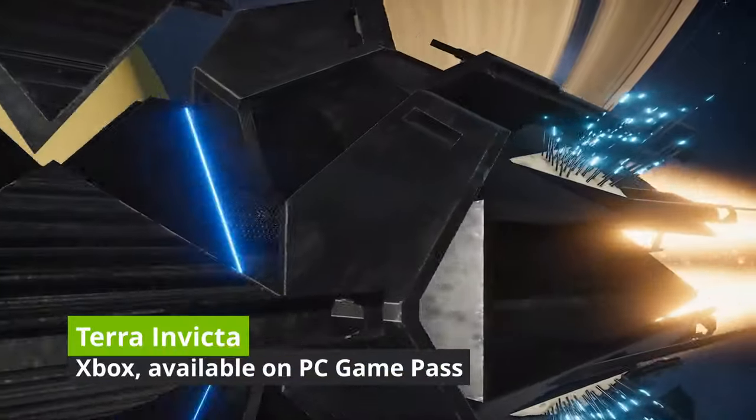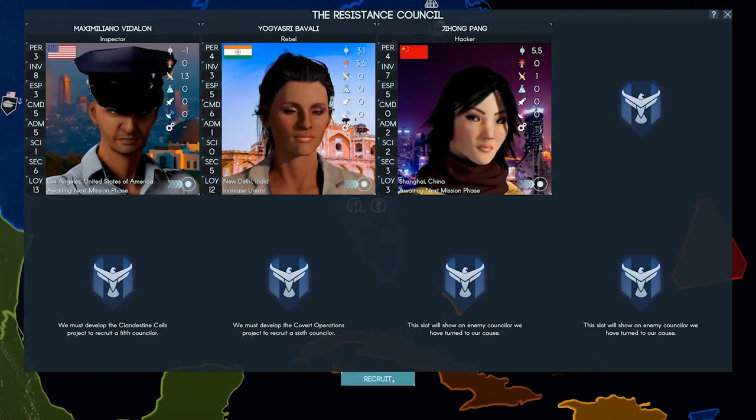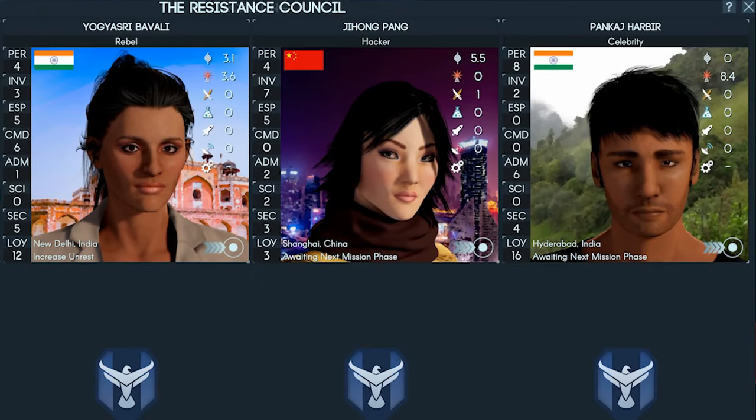And finally, we've got Terra Invicta on Xbox, also available on PC Game Pass. The solar system is your battleground — build a space empire, forge alliances, or conquer by force. It's the ultimate alien invasion grand strategy game.